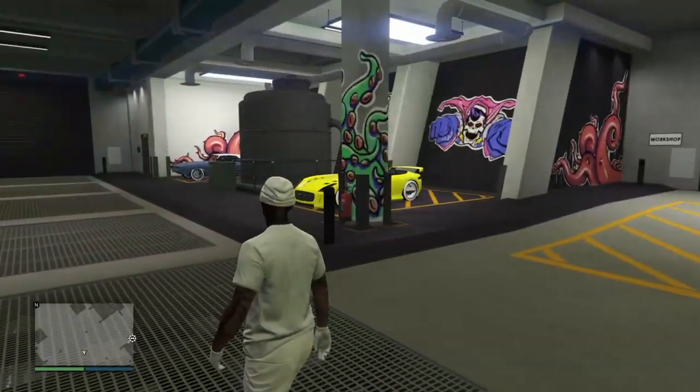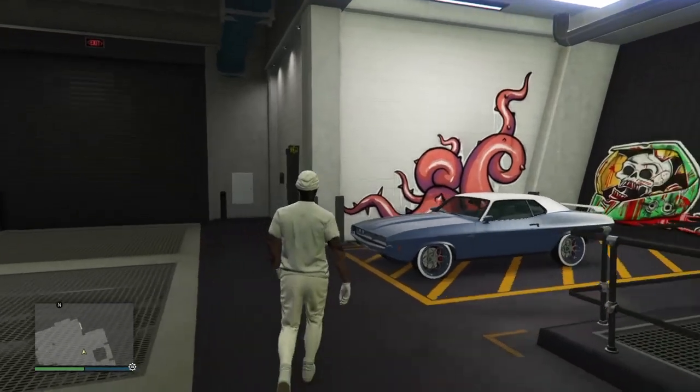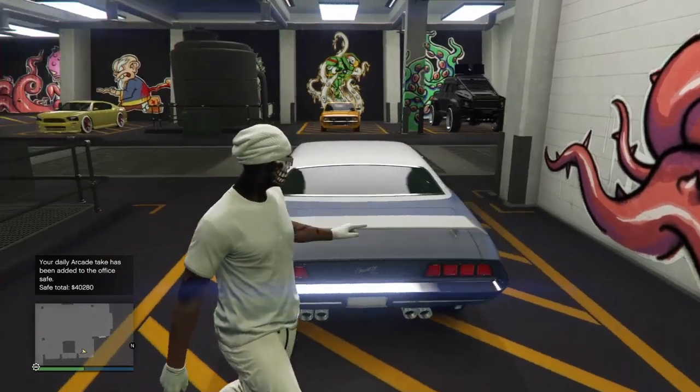We now have another vehicle officially merged. Remember to save these vehicles after you merge them — take them back into the workshop and change something on it. Here's our Gauntlet Classic on Benny's, two-tone — it's a very nice car.